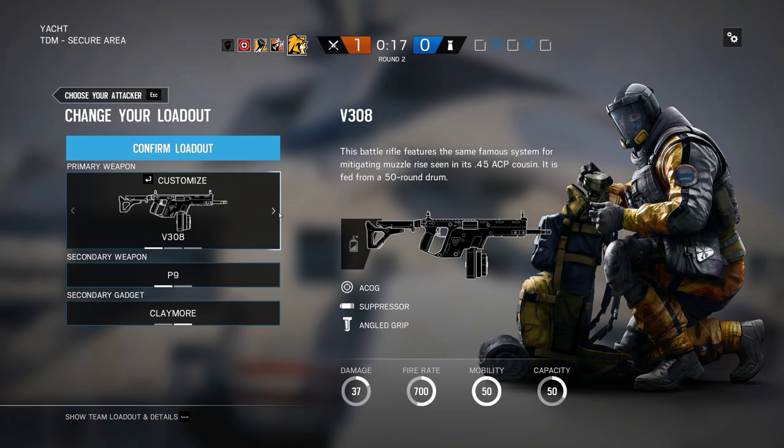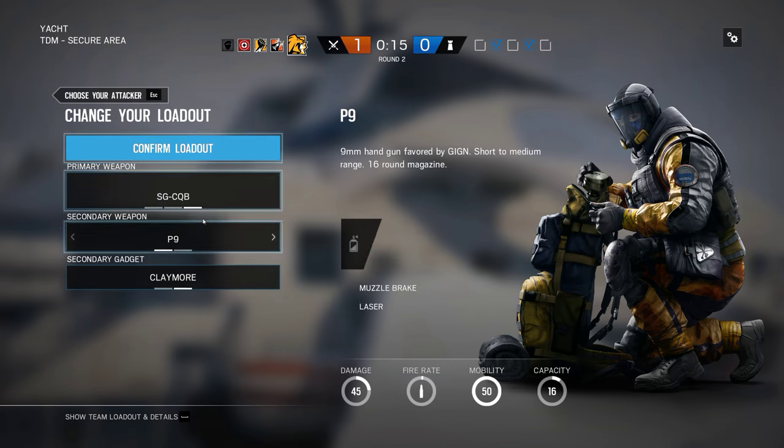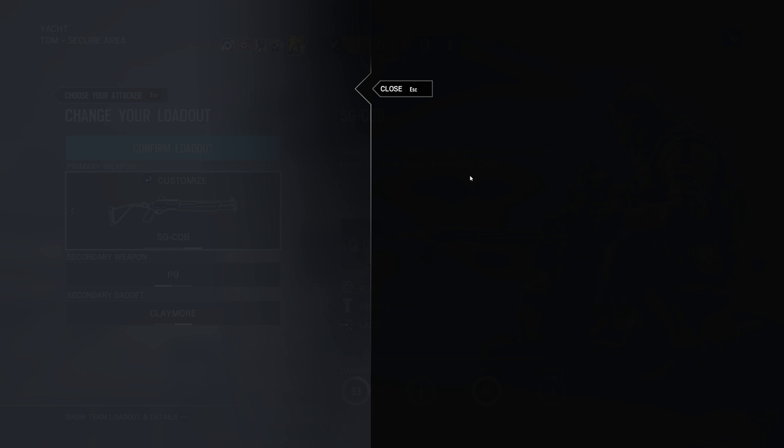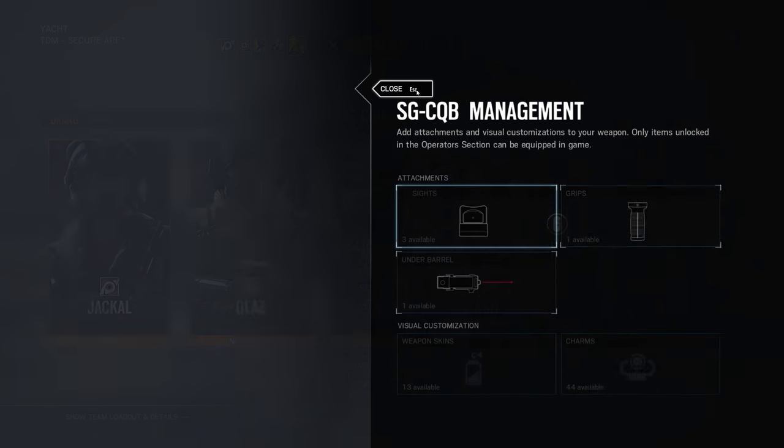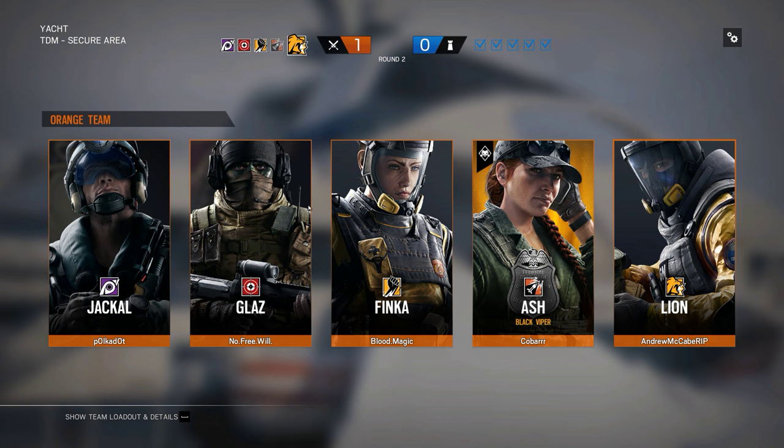Let's do the Shotgun Lion with vertical grip and laser. What should I do — reflex sight or red dot sight? I'll keep the reflex. For the shotgun it doesn't even matter — I should probably not go easiest. I got a laser on it anyway.